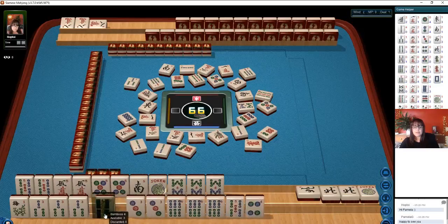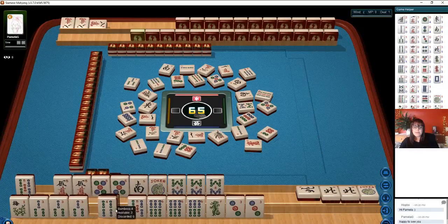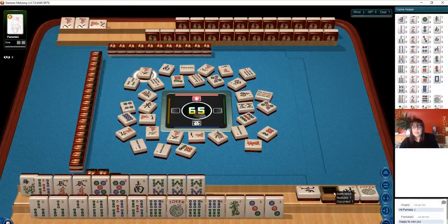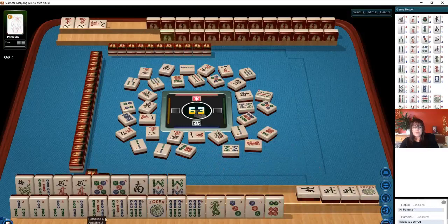There's a 4 bam. 3, 4, 5, 6. Now that tied it together a little bit. Let's let the 4 go. 3, 4, 5, 6. No 6 bams are out. I'm just wondering if we should try to do a quint down here. 3 characters. We're committed with the north. 3, 6 — we'll let the 8s go. We're committed with that north.